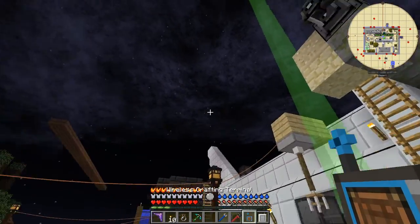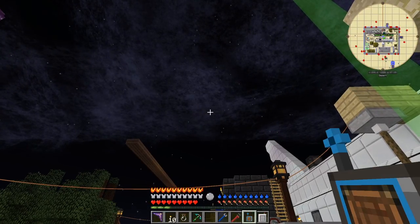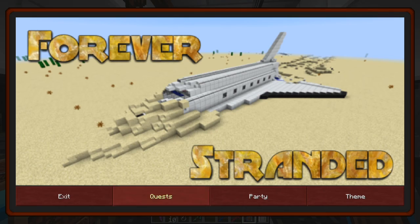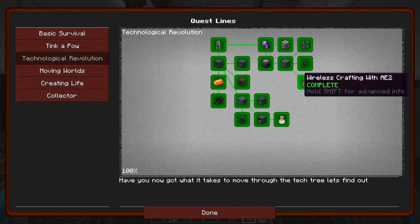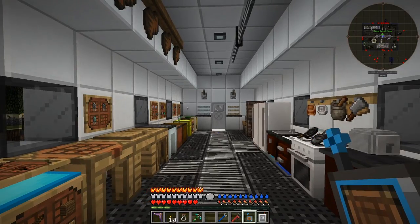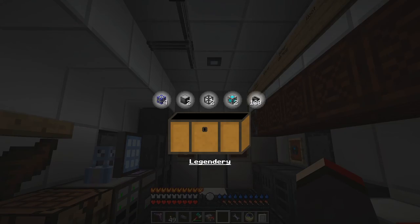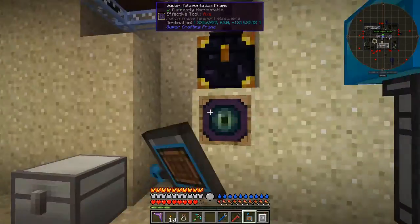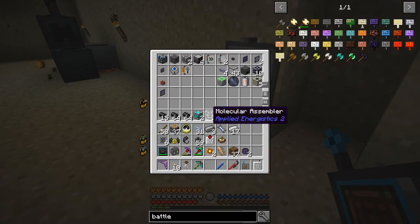I have the wireless crafting terminal in my hand. Looking at the quest - Technical Revolution - I think I've completed all of these now. The rewards were two loot chests, and I'm going to show what I got. Isn't that amazing - I got molecular assemblers, lots of dense cables, and crafting storage. They're not always rubbish!